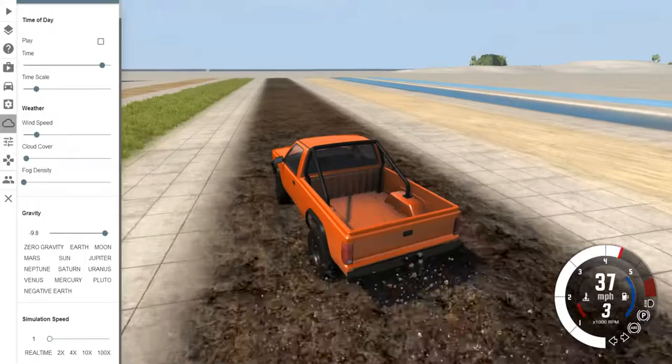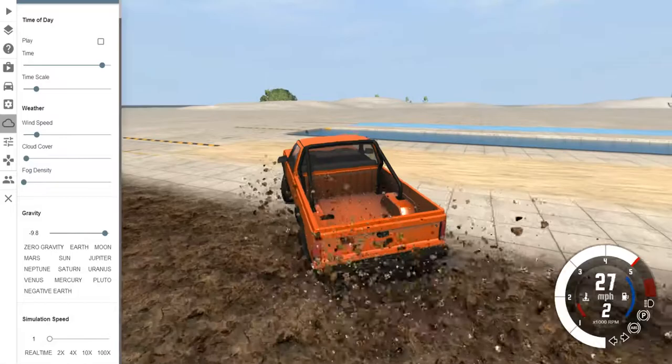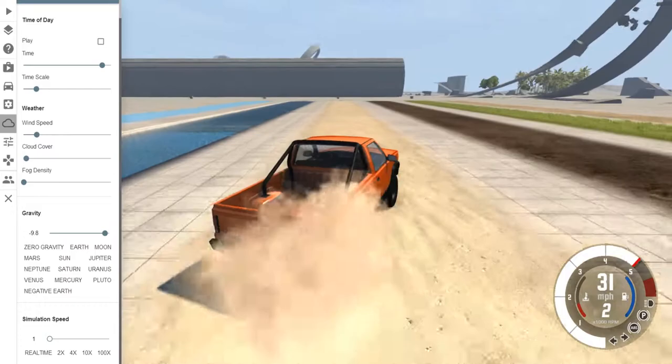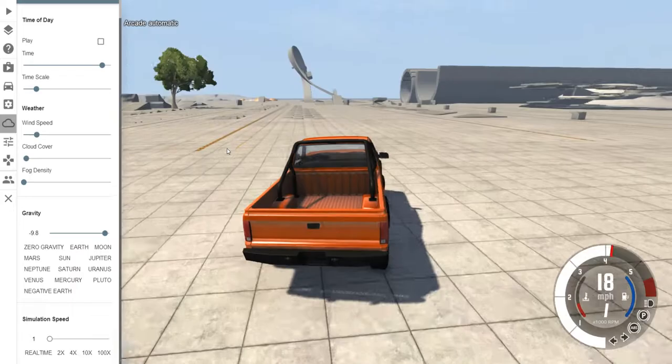There's a drop-off right here. There are different types of surfaces in this game but I haven't seen any actual maps of them. This is sand — big no-no. We flipped over. Good job.